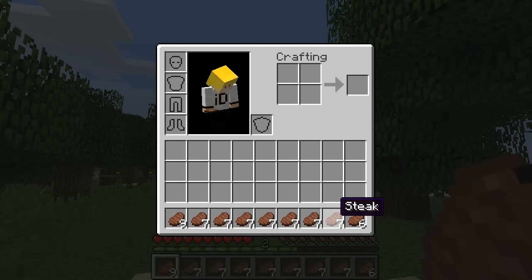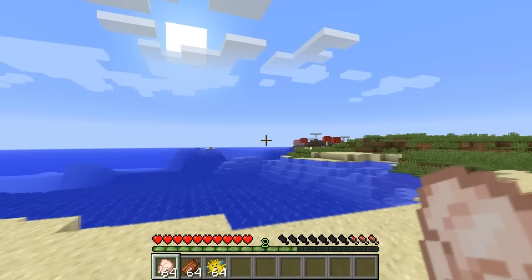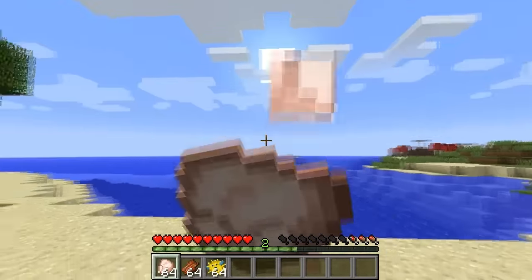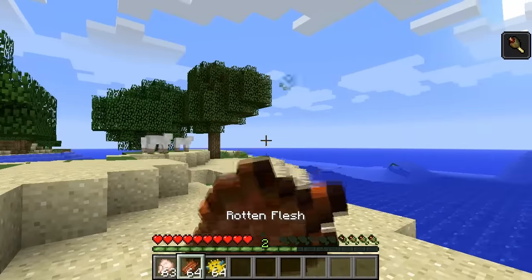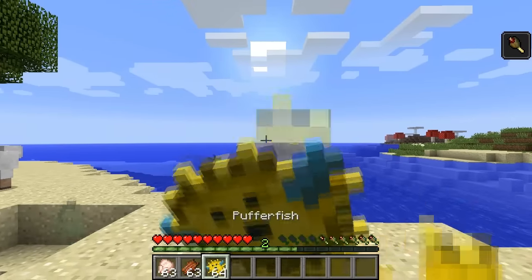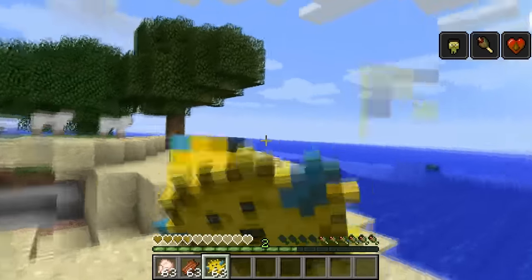The texture for the cooked steak was originally used for the cooked pork chop. There are three types of food in the game that have a chance of poisoning you — well, one of them actually has a 100% chance. Chicken has a 30% chance, rotten flesh has an 80% chance, and the puffer fish has a 100% chance. So don't eat the puffer fish.